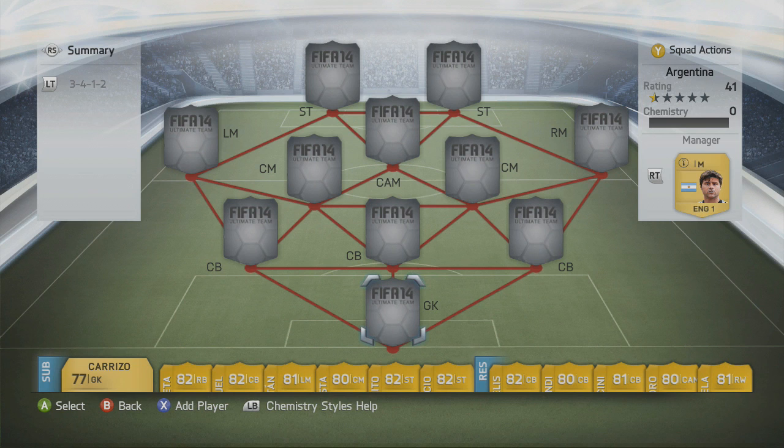First things first, if you want any Ultimate Team coins make sure you check out FIFACoinStash.com — their link can be found down below. So let's get on and build this Argentina team.